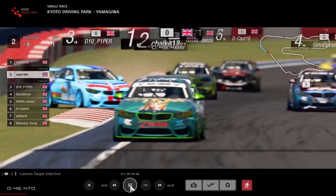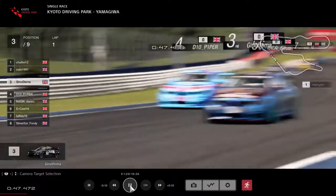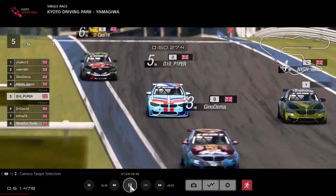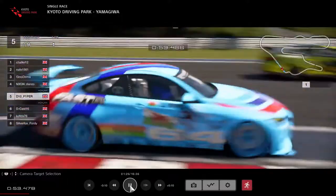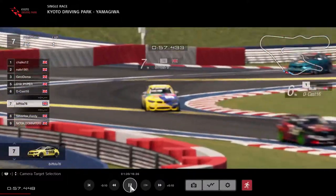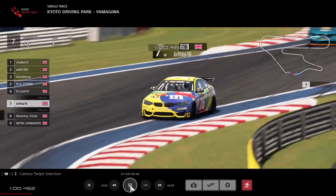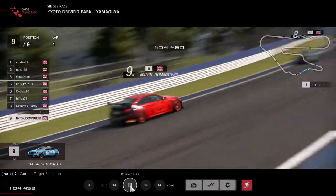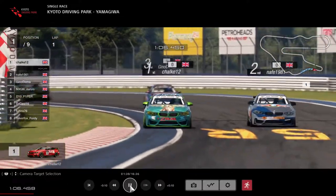D10 will say thank you as Gino runs wide over the rumble strip - that won't do him any favours. Danzo will have the run down the inside. Then we've got D-Cast running up in 6th, Bifter in 7th, Silver Fox 40 drops down to 8th, Dominator having a nightmare down in 9th.